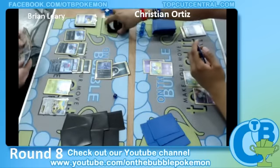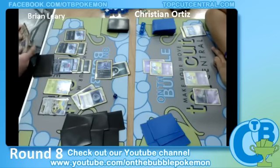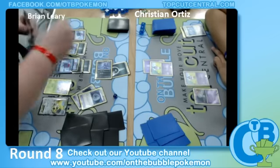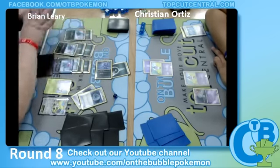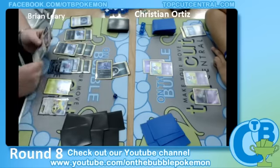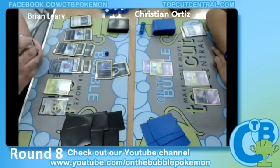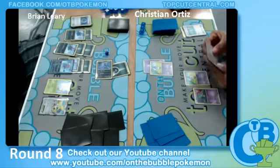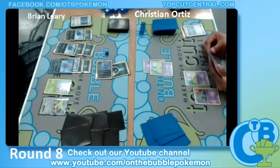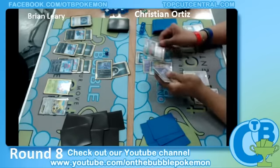You gotta think — if he remembers there's Silver Mirror in Christian's deck, in which case you wouldn't evolve your Sneasels. He runs three Weavile. You'd hope he just wouldn't blatantly evolve all of them. Brian stays asleep again — if Brian gets another tails, this might actually... wow, another Silver Mirror!